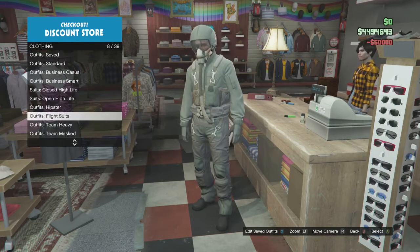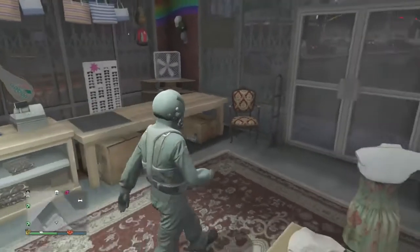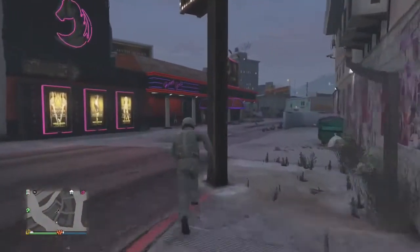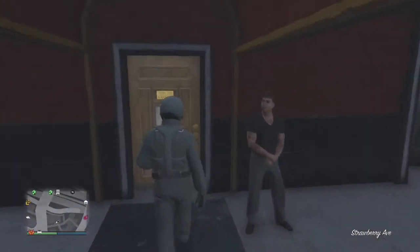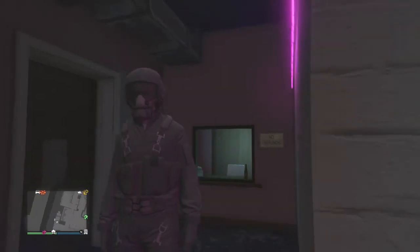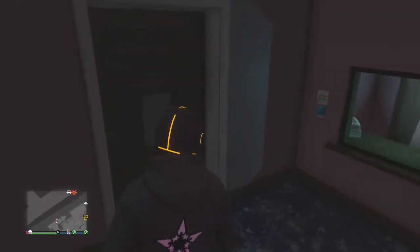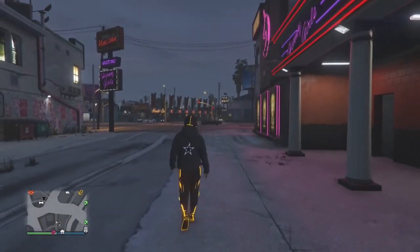Once you go into the strip club, the flight tube thing gets glitched off — you'll see here, the thing is glitched off. So what you want to do from here is just move to that Tron outfit that you've got and walk out of the strip club. That actually looks pretty dope. Then all you want to do is just run back to the clothes store.